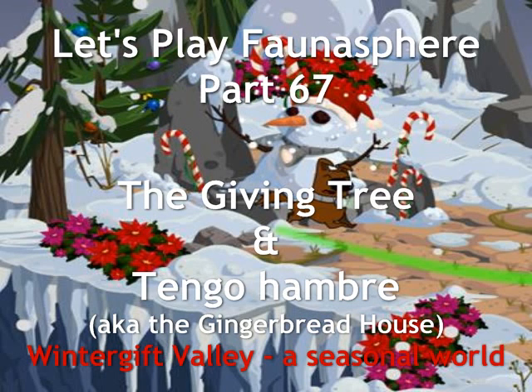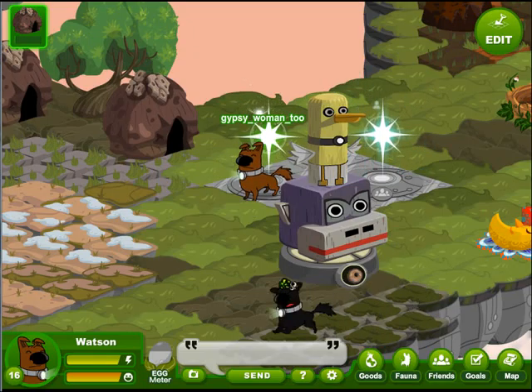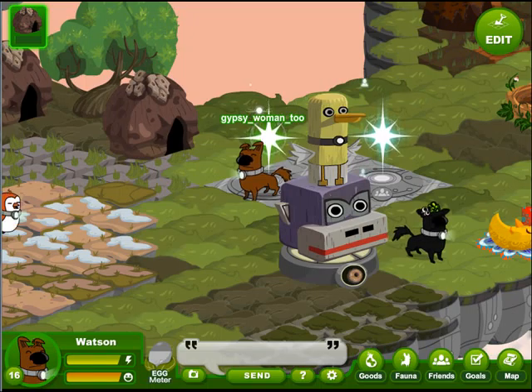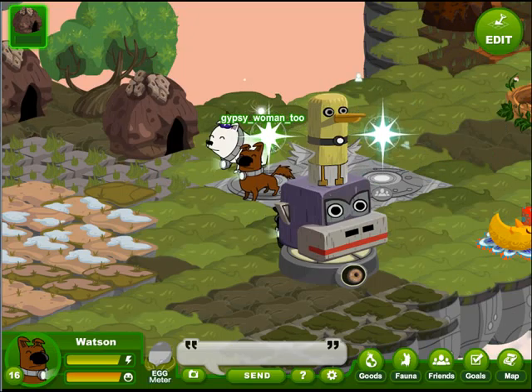Welcome back to Let's Play Fauna Sphere. In the holiday spirit that seems to be prevailing around here, Watson is off to Winter Gift Valley again. We're going to look at two informational things that are listed on the goal station. So let's take a look.